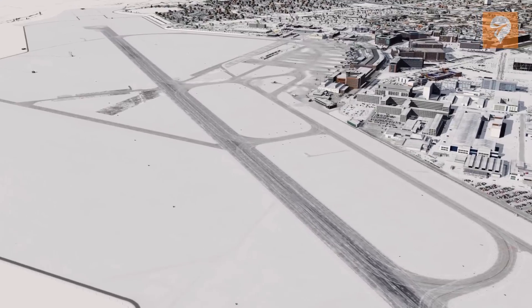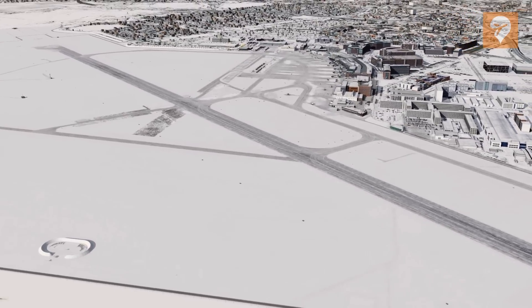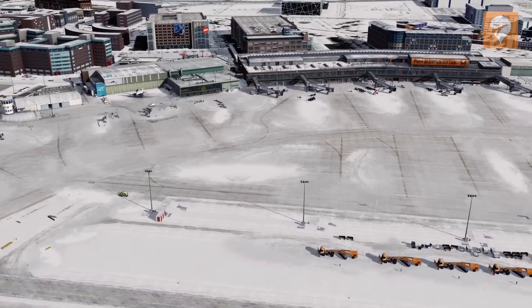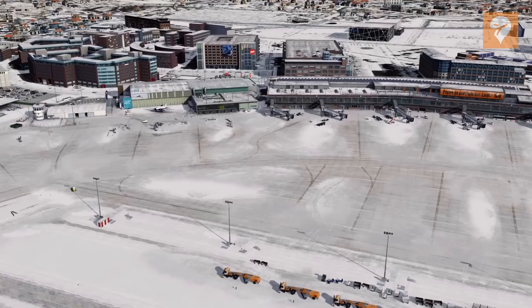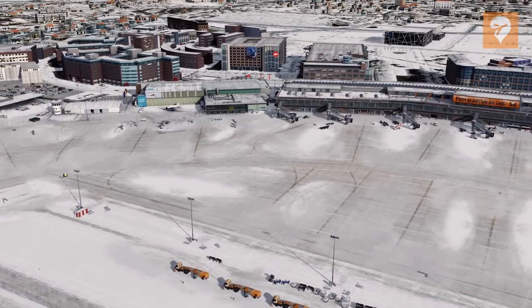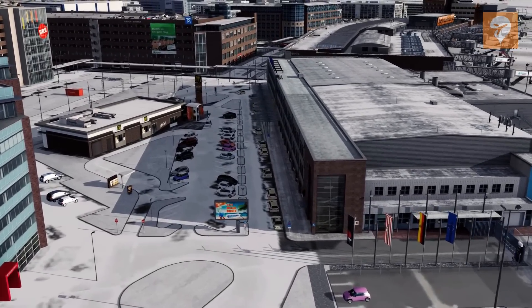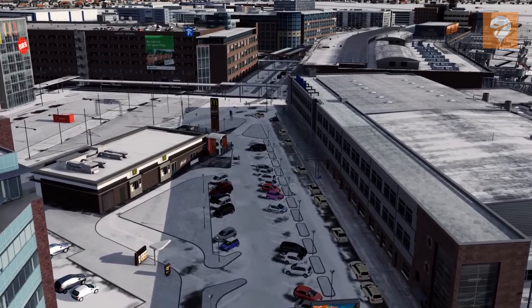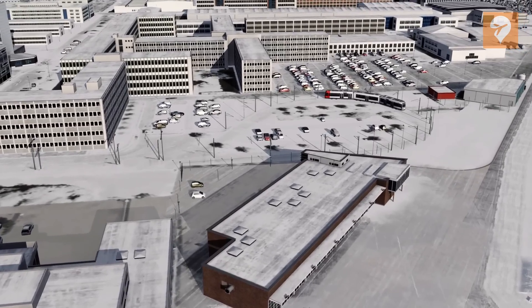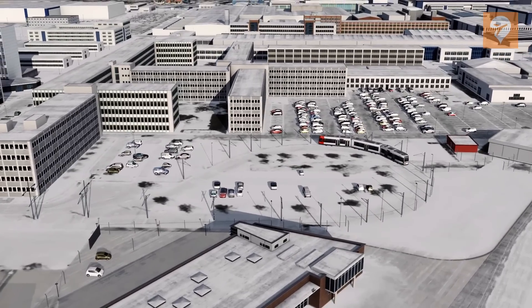Another option found in the configurator is the snow season. When enabled, Bremen transforms into a winter wonderland. Roofs, taxiways, objects, cars, and virtually everything I can see are covered in a layer of snow. Though it's almost good all around, one thing I've noticed is that all custom trees which were present before are no longer there when using the snowy textures, unfortunately making the landside look quite a bit more dull and empty.